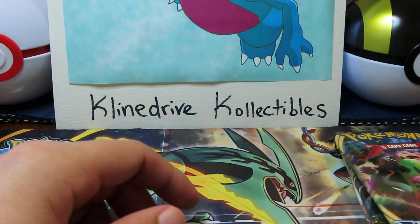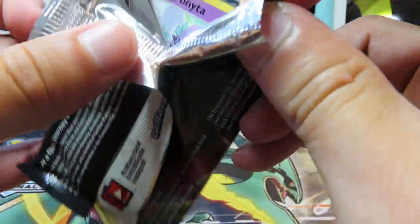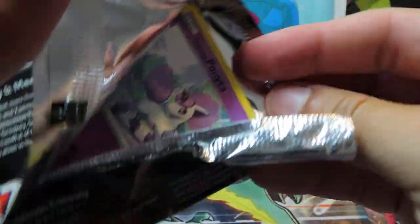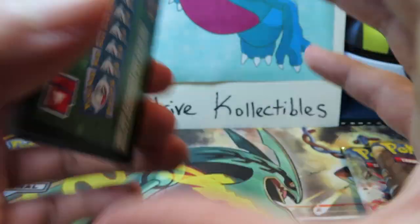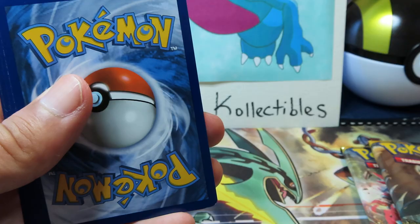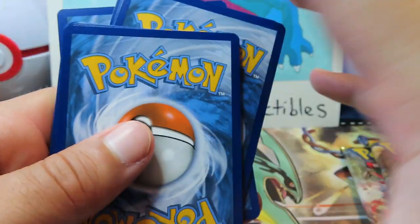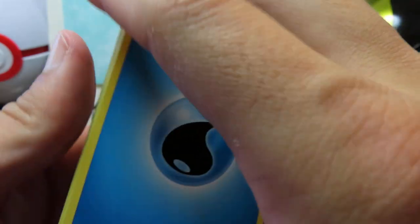I say we start with Sword and Shield. Sounds good. Zacian and Zamazenta would be pretty sick — I've pulled those from these packs. Those cards aren't necessarily worth a lot anymore; they've really gone down in price, but would still be cool to pull. Nonetheless, I love those gold cards. I actually do not personally have one, but would be great to pull.